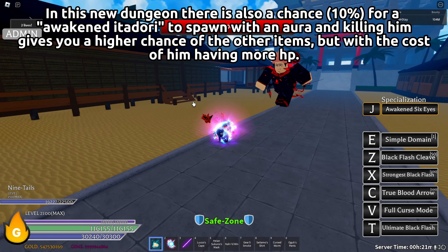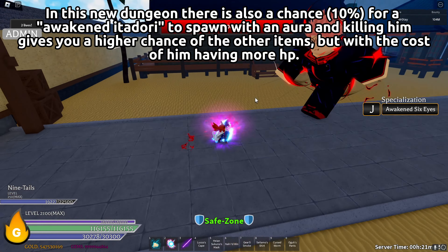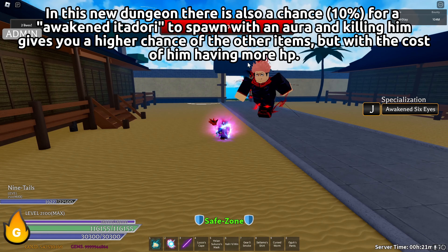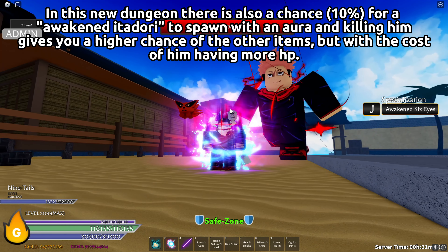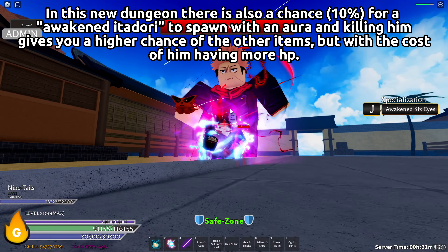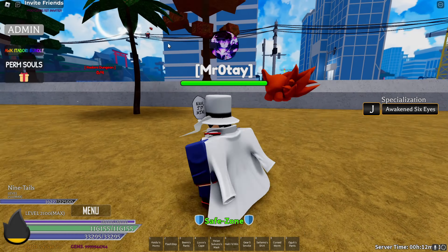In this new dungeon, there is also a 10% chance for an Awakened Itadori to spawn with an aura, and killing him gives you a higher chance of the other items, but with the cost of him having more HP.